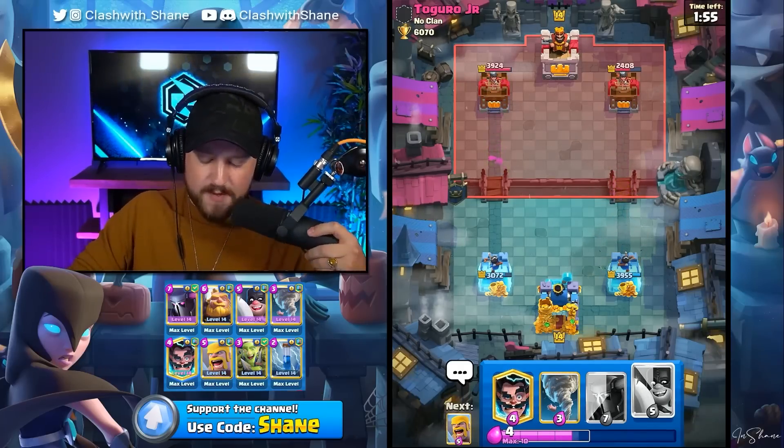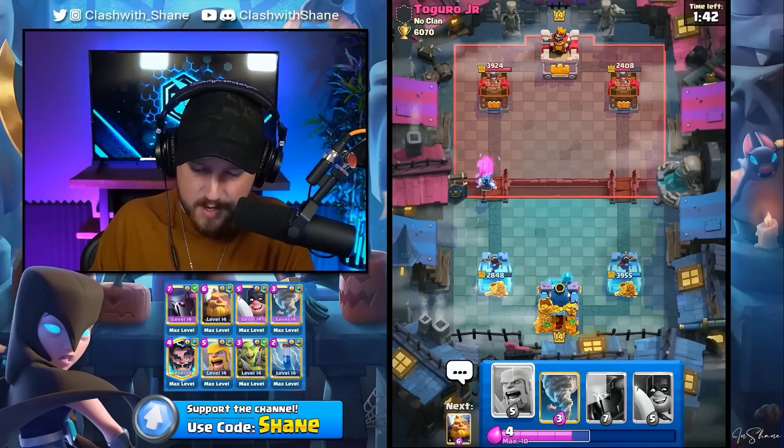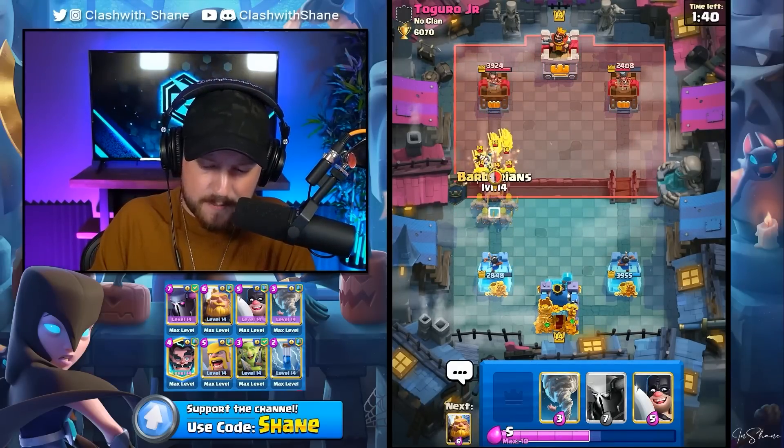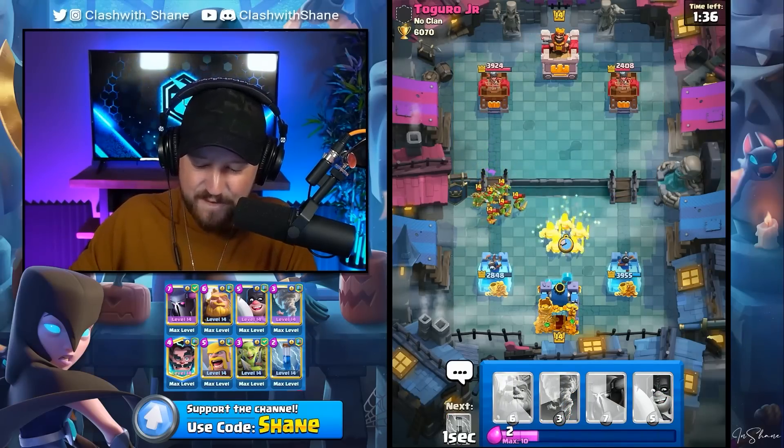So far the Goblin Gang has been okay in this battle, but it is far from over. Let's go over here left lane for the princess. Destroys the princess down and then maybe we see some piggies. No. He has one of those as well. Barbarians, my friend, defend the tower. Yes, sir.